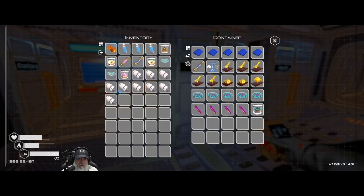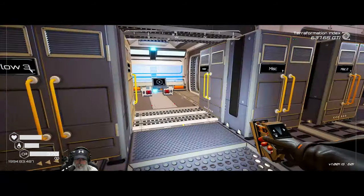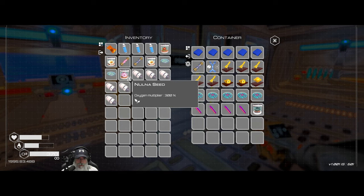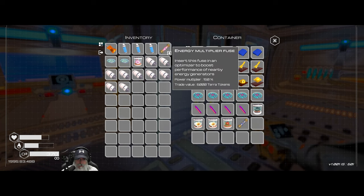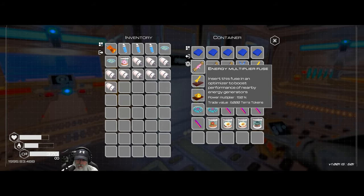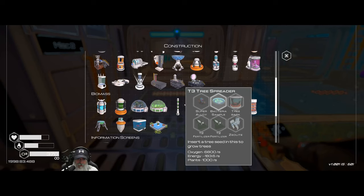We're going to pull all the rockets back out. I don't have room for any more flower seeds so we'll just put them in here. That energy multiplier fuse is so nice. You know what, why don't we put that to use right now?